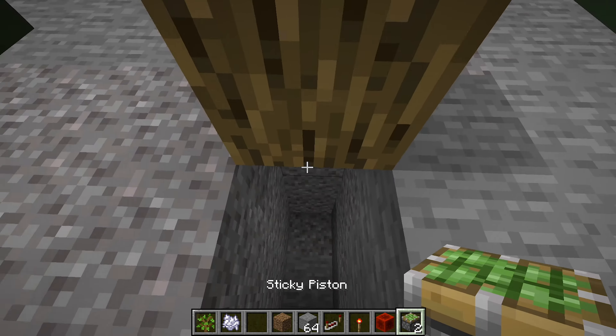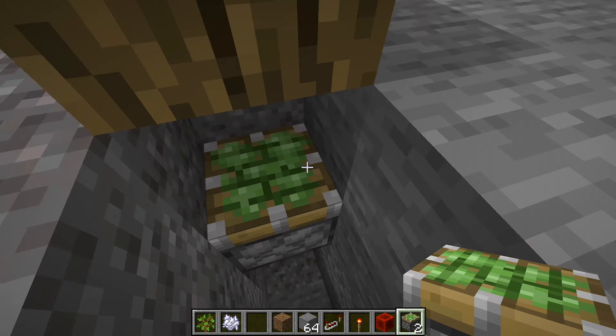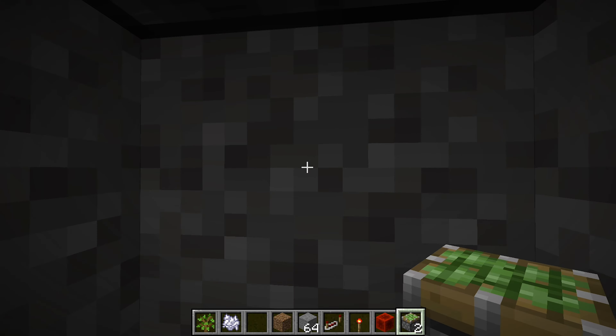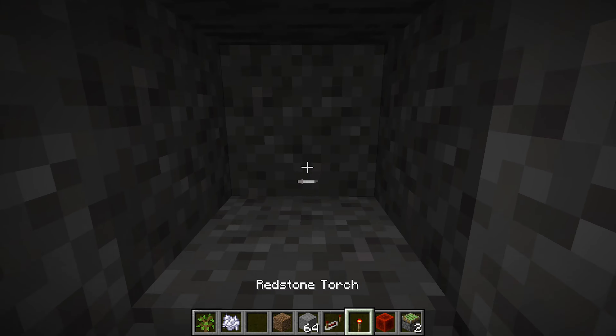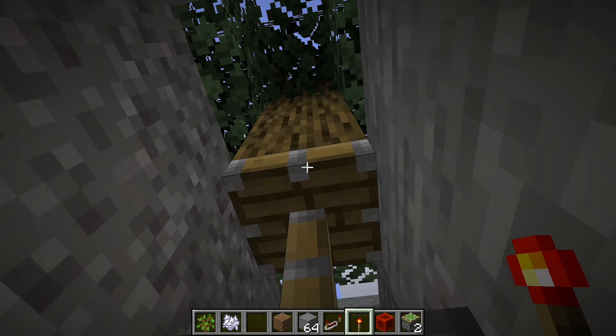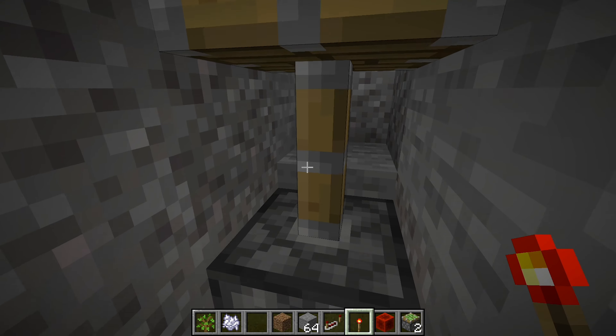You want to come here and place your sticky piston facing up right there — one of your sticky pistons. Now you're going to want to destroy this block here and place a redstone torch right there, and that sticky piston should extend up right here to connect with that.